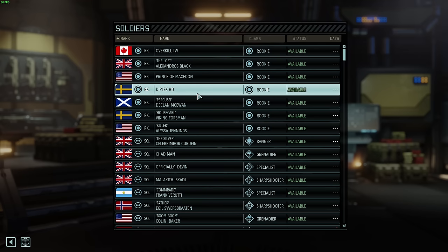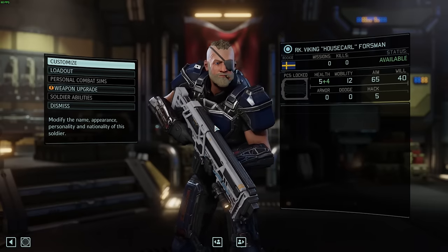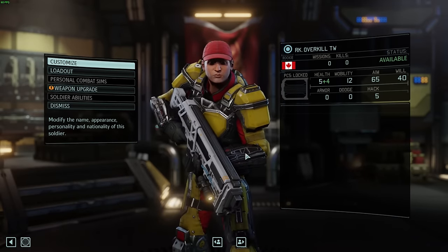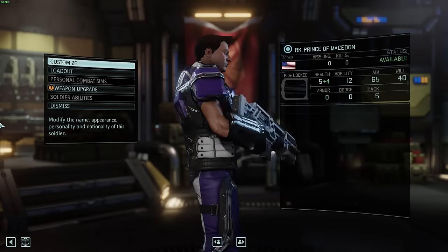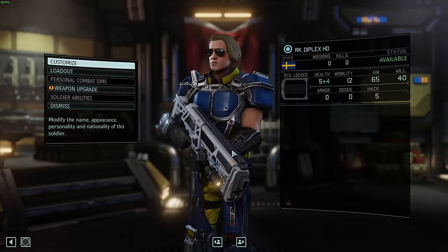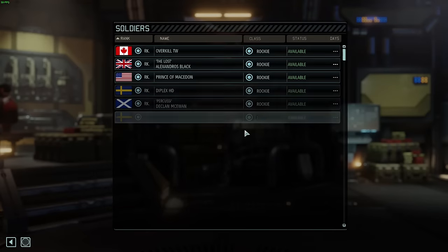I also recruited a couple of custom characters. We've got Declan, Viking Forsman — look at him, he's got the look down. Here's Overkill; if they want things changed let me know. I watched one of his vlogs and he had a cap on. Prince of Macedon — I went for the Macedonian purple. And Diplex — that's pretty close. Supporting the Swedish colours, got the aviators sorted. Diplex done, basically.